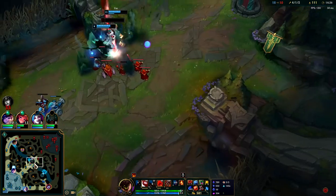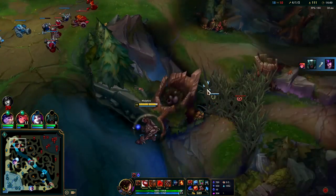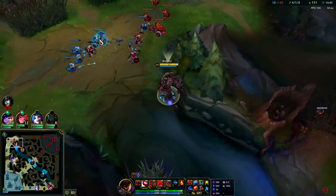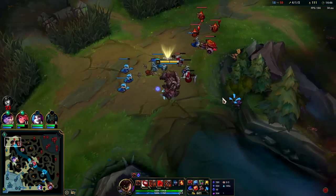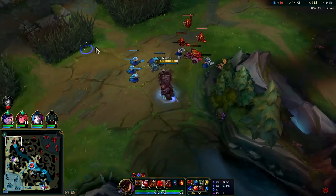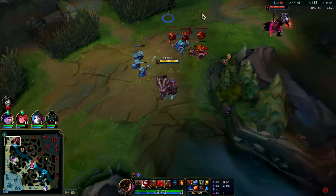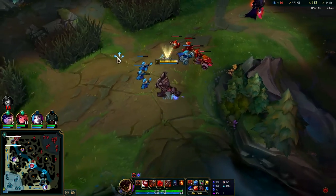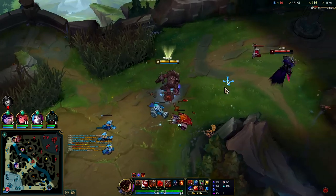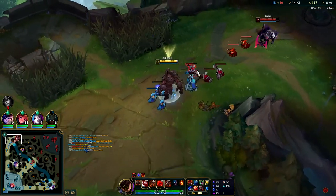We need to get a ward down — if we get three-man collapsed on that could get ugly. He's going to break my ward — what a nuisance. That cost two minions; wasn't worth it. You may make the argument that he wasn't going to be able to get those anyway because I'm going to zone them off, but still no class going for my ward like that.